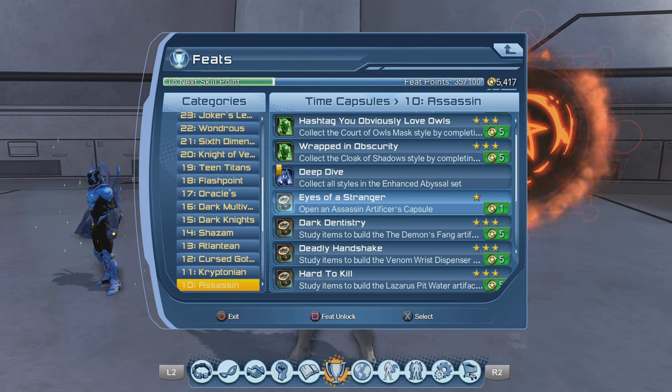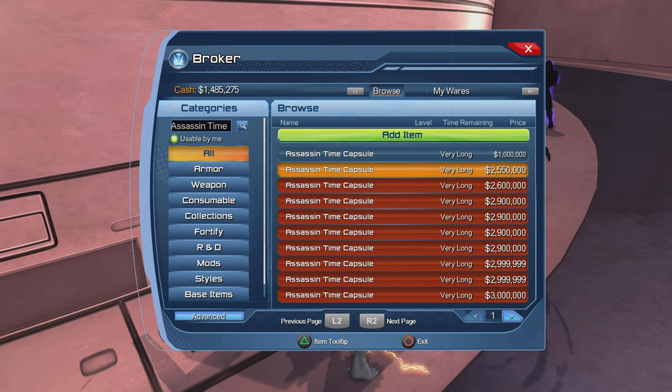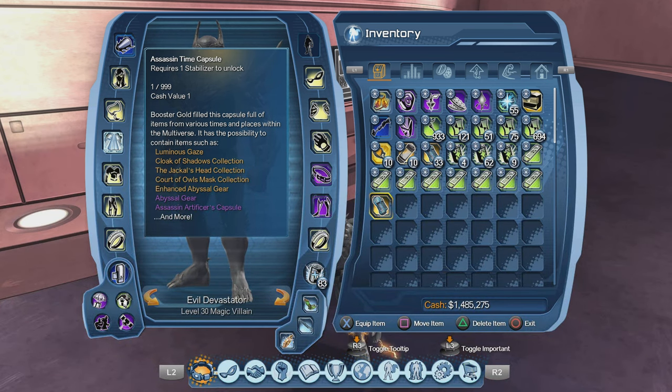To complete the Eyes of a Stranger feat, we have to open an Assassin's Artifact Capsule. You can pick up the Assassin's Time Capsule in the broker — it's going for around 2.5 million on the PlayStation US server. If you're not able to get it in the broker, you could shout in trade chat and see if anybody's selling it; you might get a good deal.